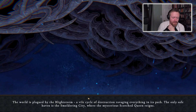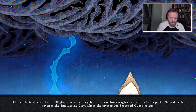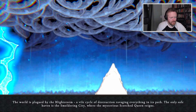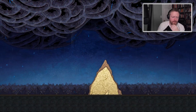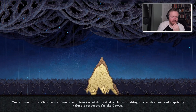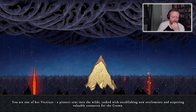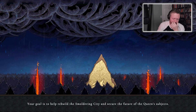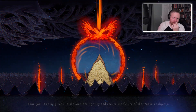The world is plagued by the bright star, a vile cycle of destruction ravaging everything in its path. The only safe haven is the smoldering city where the mysterious scorched queen reigns. You are one of her viceroys, a pioneer sent into the wilds, tasked with establishing new settlements and acquiring valuable resources for the crown.